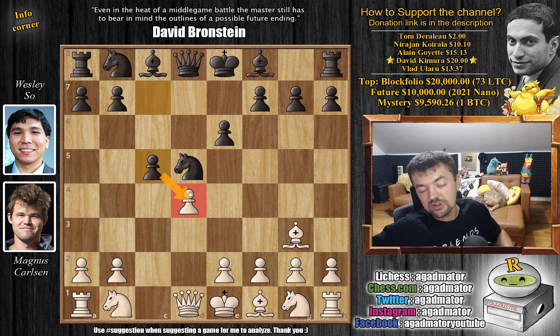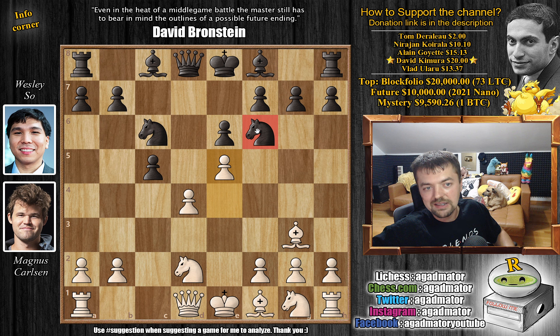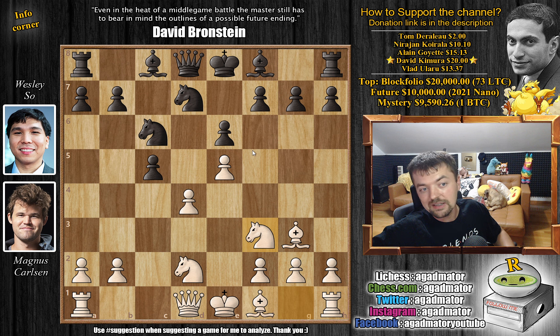We have c5, challenging the center - why not. We have e4 by Magnus, grabbing the center and attacking the knight, and knight to f6. We have knight to d2, already offering a clean pawn. While it's possible to capture this, Wesley decides against it. Wesley just continues developing, plays knight to c6, and now e5 attacking the knight. Knight to d7, and now knight to f3. Again asking Wesley if he's interested in a pawn, but Wesley still has his doubts.